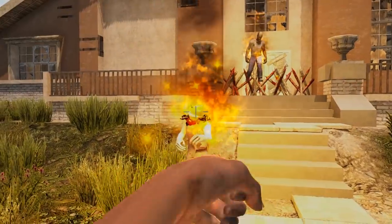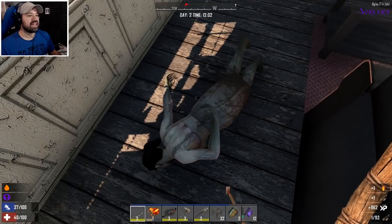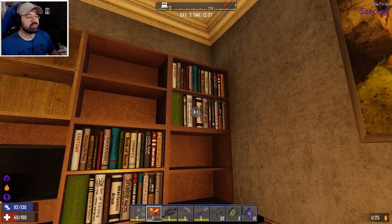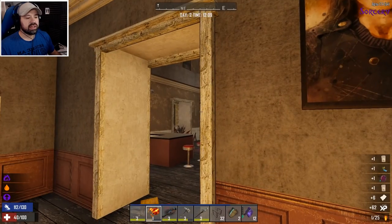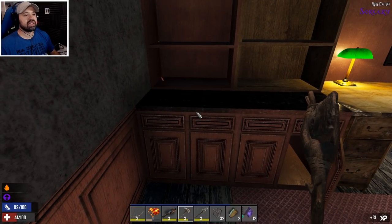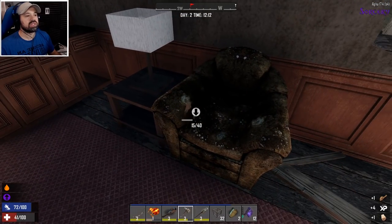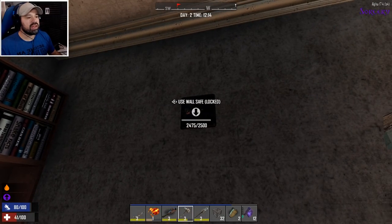There's another one coming in from over there, so we attracted attention from some outsiders — let's take care of them quickly. Nice, let's continue. We found some ammunition. Now this is basic vanilla plus just the sorcery modlet. People were asking — you can play it with Ravenhurst, you can play it with War of the Walkers, and you can play it with Darkness Falls. People in the comments who've verified it say they're having a lot of fun with it in Darkness Falls.